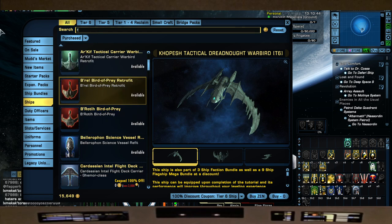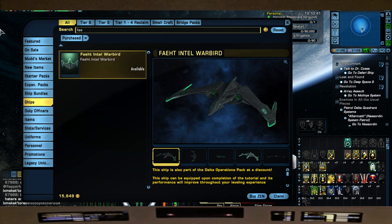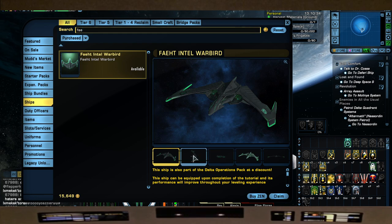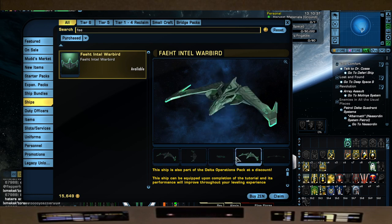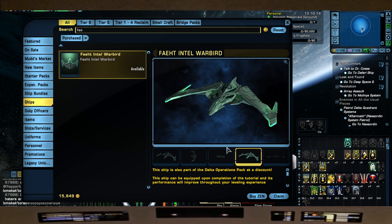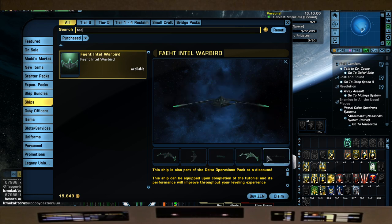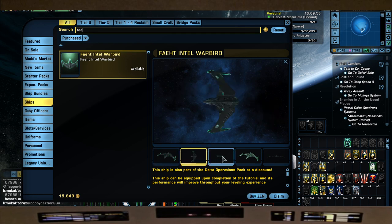On the Romulan side, the last ship I'll recommend is the Fate Intel Warbird. I got this from the Delta Rising pack. The reason I'm recommending this ship is because it was featured in the Star Trek Picard comics - to me that's canon. Just like the Valdore, this almost took the design to another level with a very futuristic vibe. It has some really good hard angles on it but still has a very Romulan feel to it.